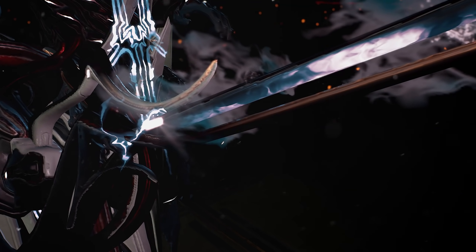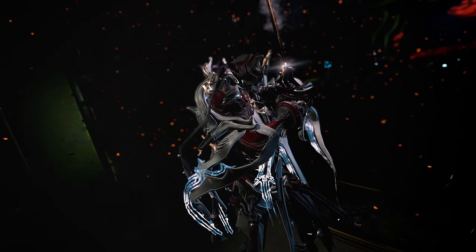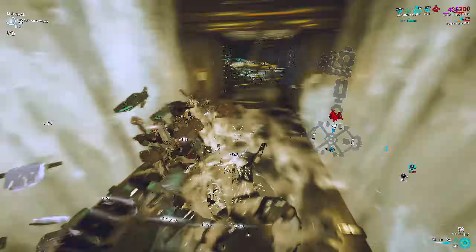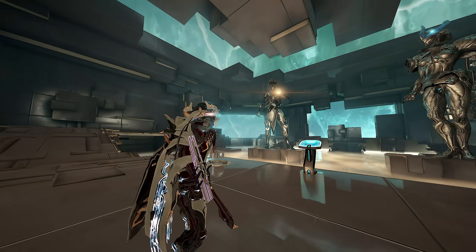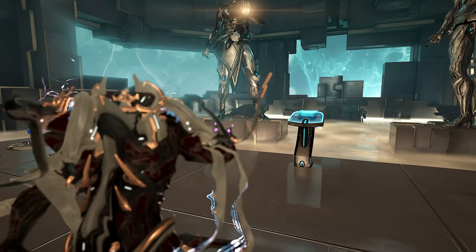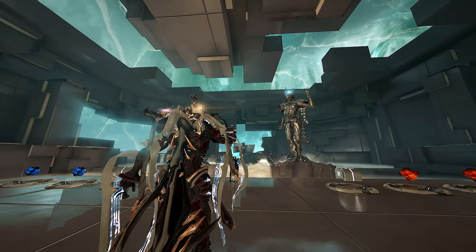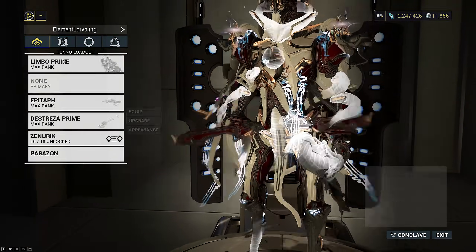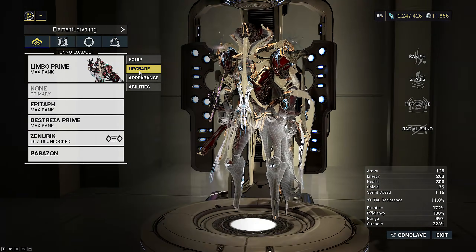First things first, this is an infinite scaling build — all the way to level cap. And ironically, this is basically shared between all broken Limbo builds. They all have some weird interaction that manages to get past the standard difficulty curve of the game and somehow doesn't care about game mechanics. You don't even need the primer on this loadout unless you're looking to go into scaling endurance or level cap. The elements are pretty simple: a Limbo, an optional primer, a rapier, and a Kubrow.